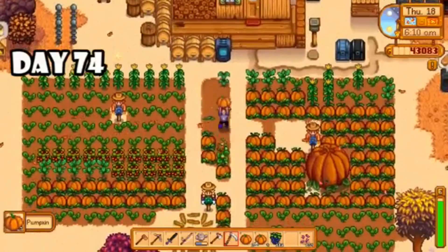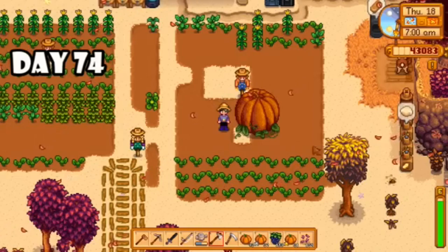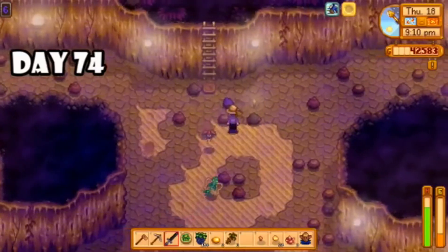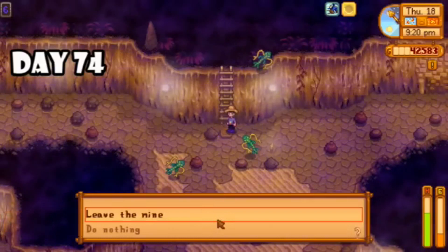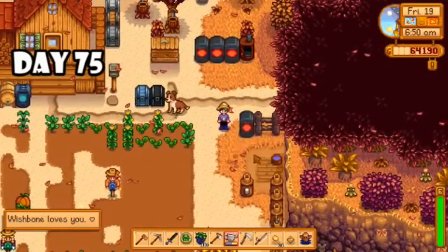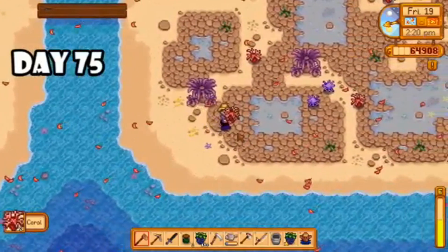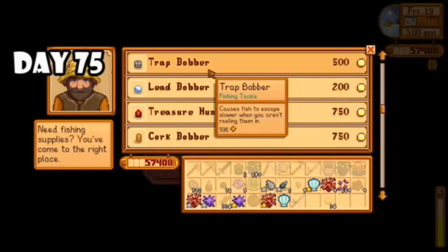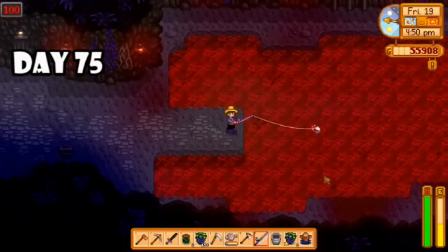I thought I completed the animal bundle but I actually needed a large goat milk — but all in all a successful day for the community center. On day seventy-four I had a huge harvest day including a very large pumpkin, and then decided to check out Calico Desert. I didn't get very far into the mines — I found some gold and gems but then got the purple haze of doom and called it a day. Day seventy-five was a great day — Wishbone decided to love me. It was kind of a secret goal for myself that the dog would love me before the end of the year.